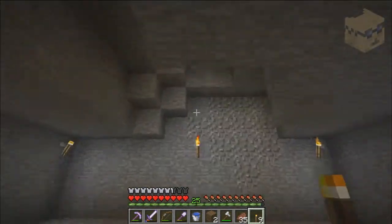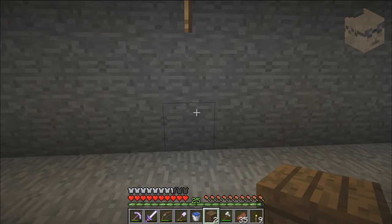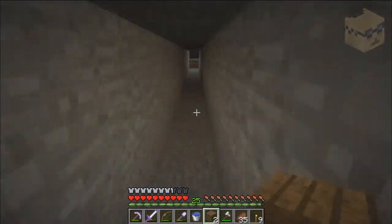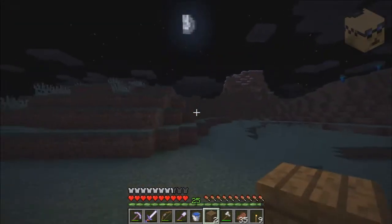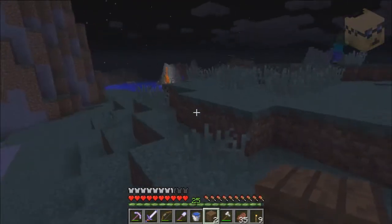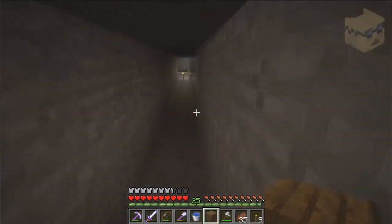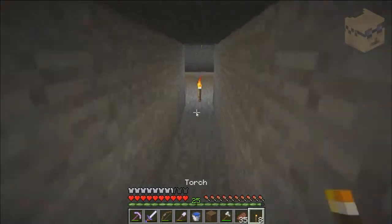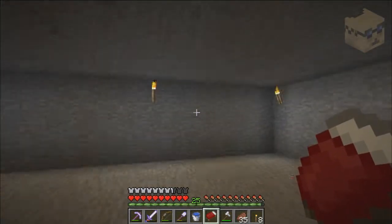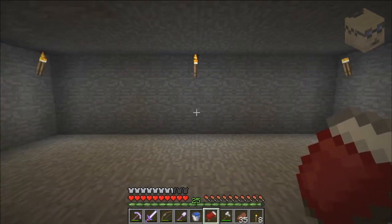Over here I'm going to have a staircase going up to the pinnacle of this mountain. I'm trying to figure out which way I want to go — straight is down. I wonder how big this extreme hills biome is. I remember when they came in through the main entrance, the first thing you saw was a staircase going up — maybe that's what I'll do.